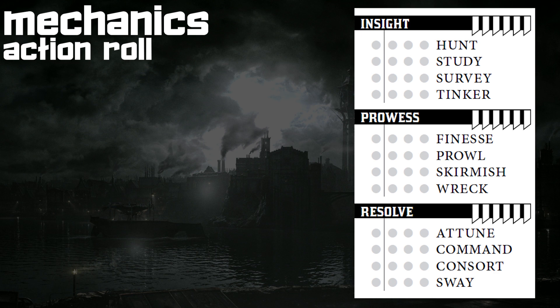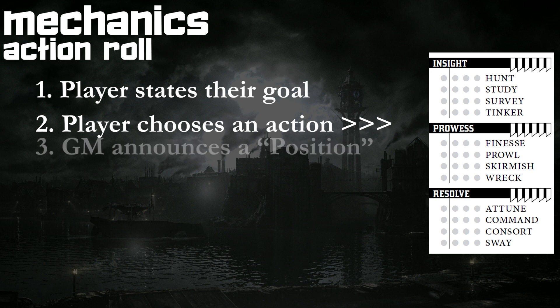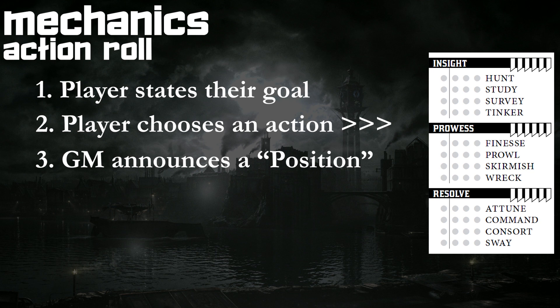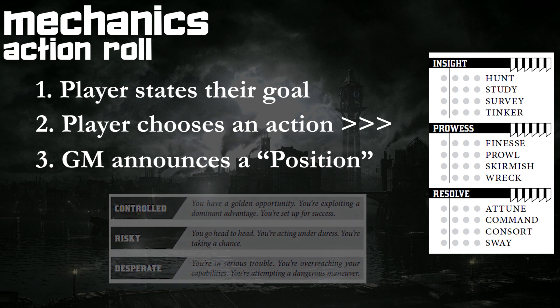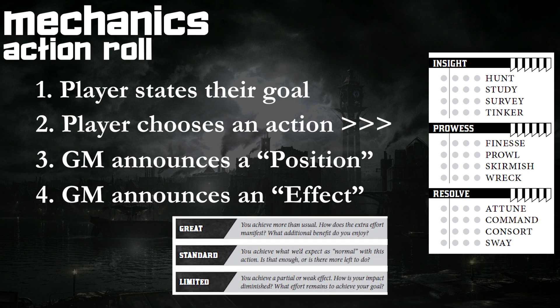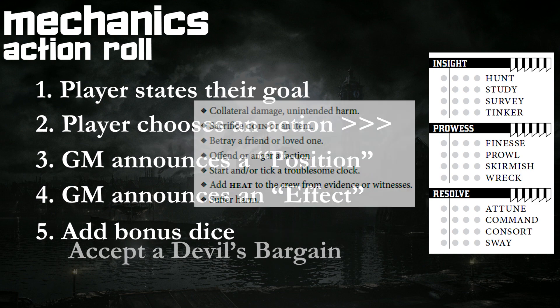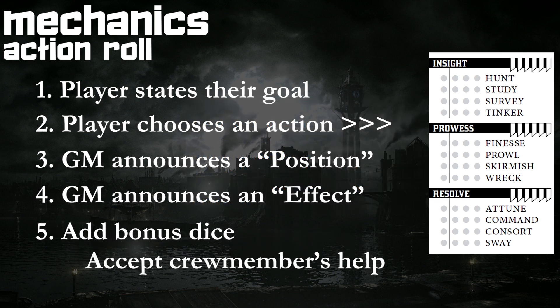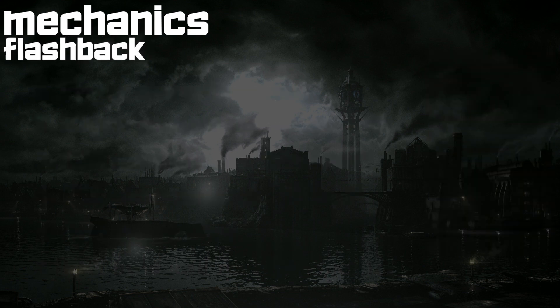The actual process for taking an action in the game is: one, the player states their goal; two, the player chooses an action from the list of twelve; three, the GM announces one of the three positions for the action — controlled, risky, or desperate — which are largely narrative determinations; four, the GM announces one of the three effect levels of the outcome — limited, standard, or great — also a largely narrative decision made before the roll, with pages of text explaining how to make it; five, add bonus dice — you can buy an extra d6 by taking on stress, accepting a devil's bargain, or accepting assistance from a crewmate who takes on stress; and six, roll the dice pool and narrate the results together as GM and player.